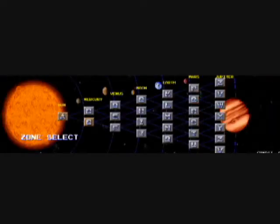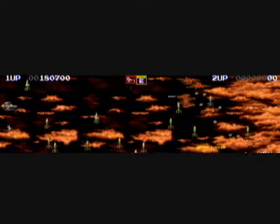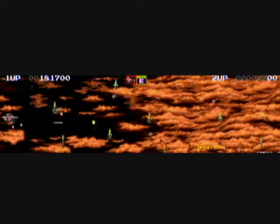Your score restarts every time that you begin a new life. So if you got a nice high score and wanted to keep it and you lose your last life, you probably ought to let the time run out and then you can put in your initials.